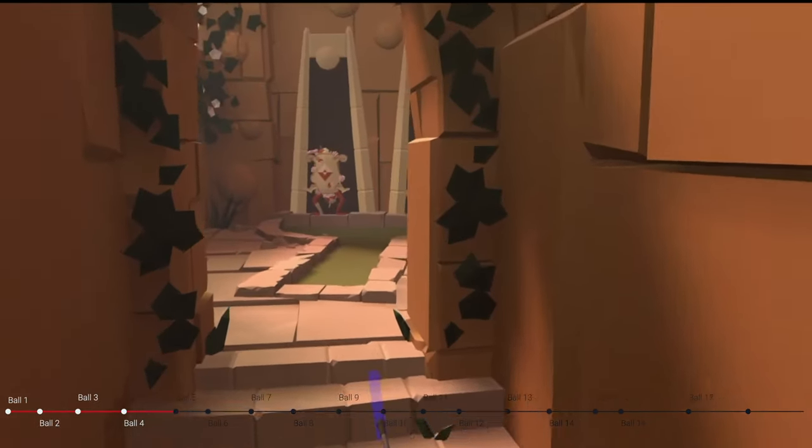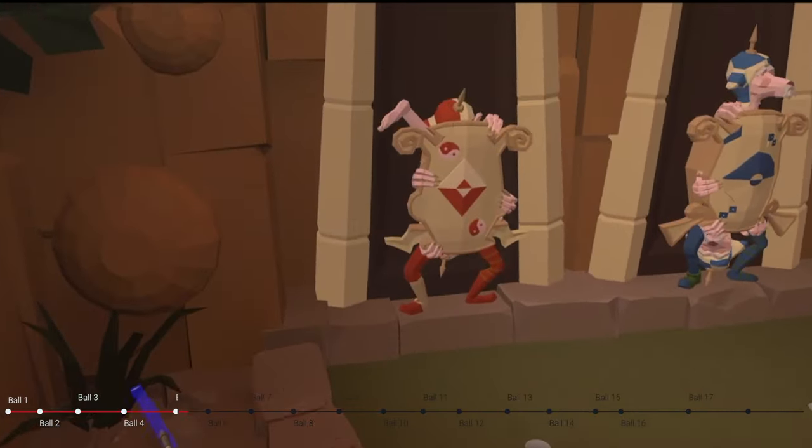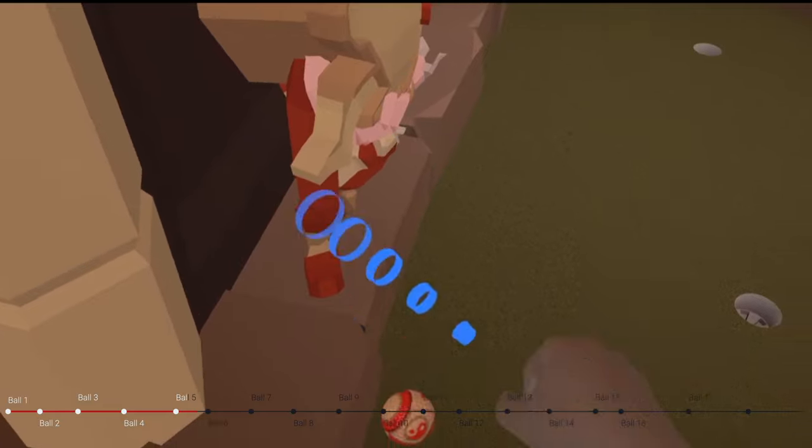On to ball 5. I'm going to go to hole 5, just on the bottom left-hand side — the right foot, our left, of the red guard. Ball number 5.